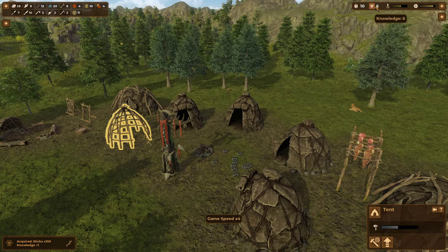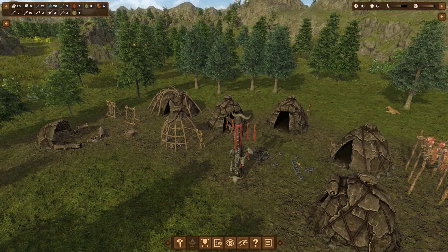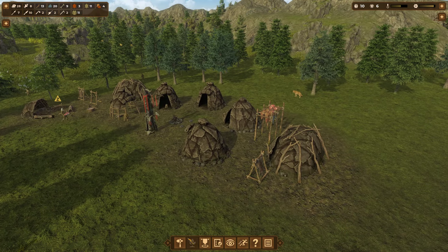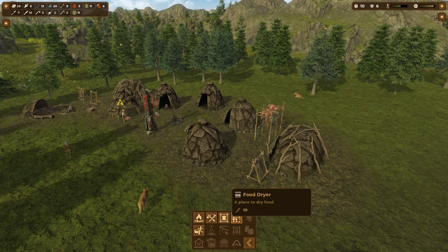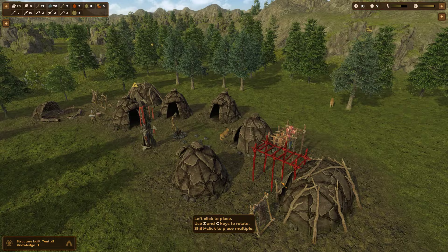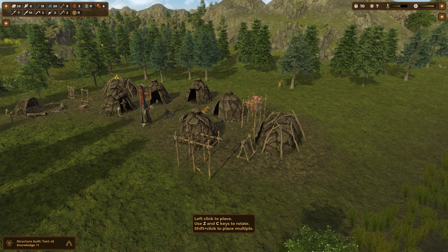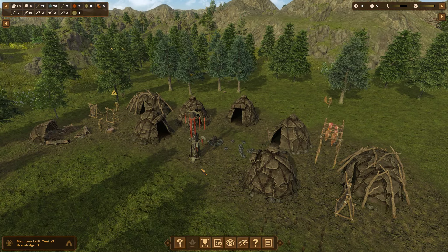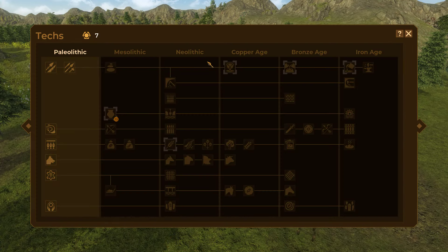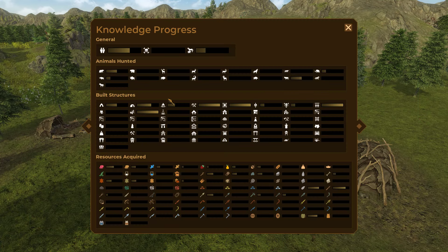We've got 10 people out of 12, which gives us another knowledge point. I'm thinking we need to get another food dryer set up here, so let's put one down right there. Nice, got another one. Let's see what we can do for some more knowledge points.